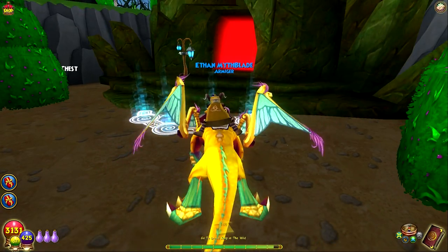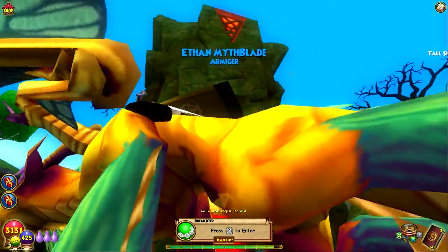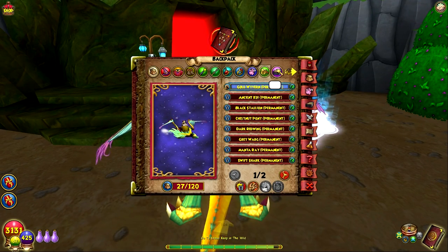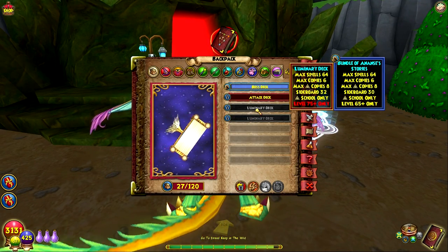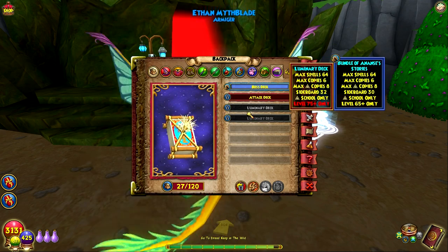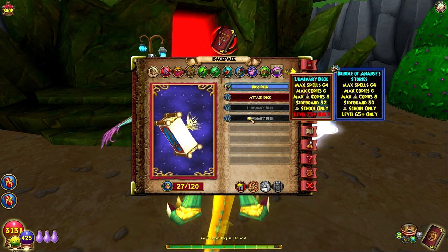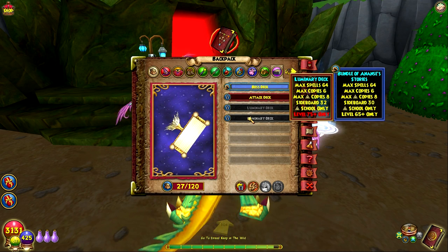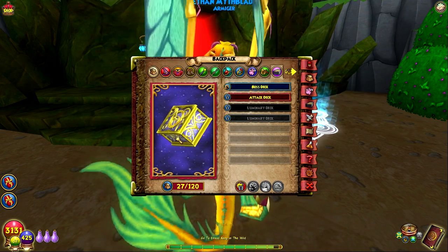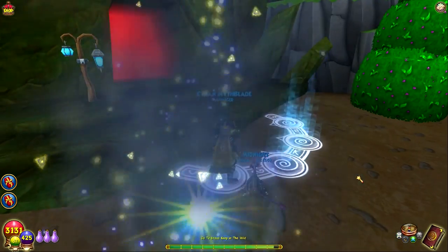Today we have to go into the Dread Keep — a very ominous place. Spookville 101. Some things before we go: I bought some new decks. We're almost level 75. Luminary Deck, level 75, for both the boss and attack deck — it'll come in handy. The increase is two sideboard copies. I think level 80 picks up a little bit more. They're like a little clock on them. Pretty cool! Got some potions. We're ready to go.